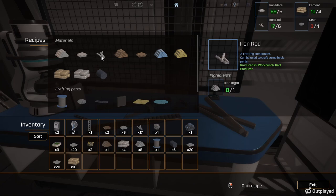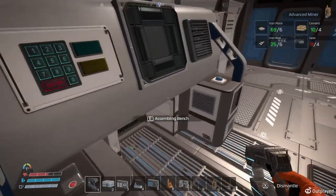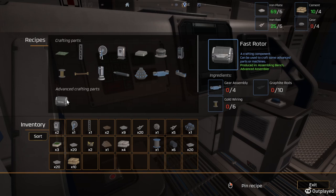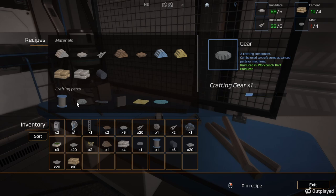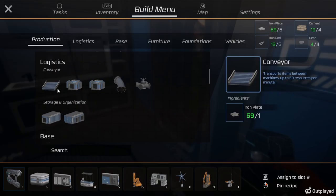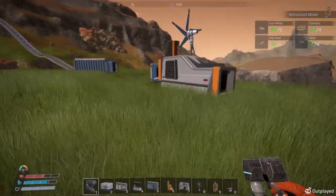We're gonna need plates because plates are what we use to make the conveyors. To make conveyors we need plates. I've got sixteen items - let's set this back for plates again.